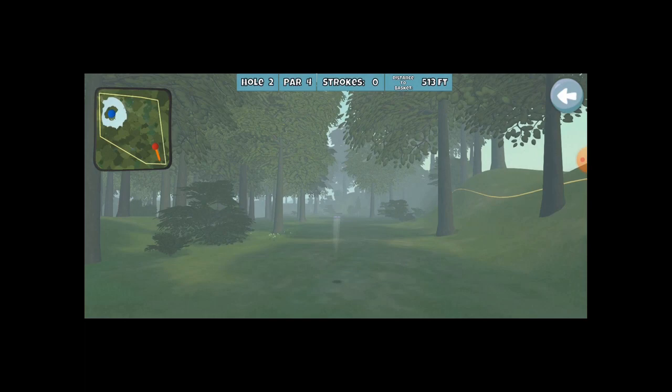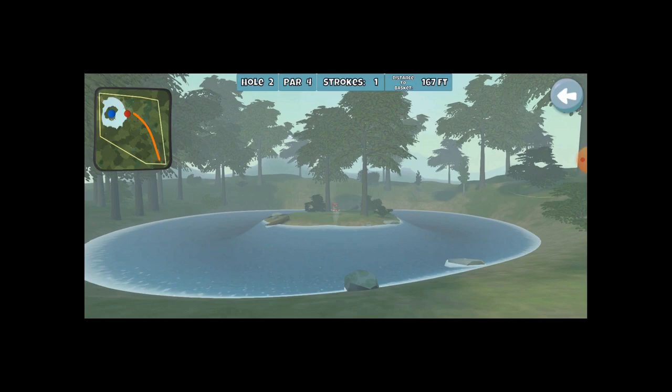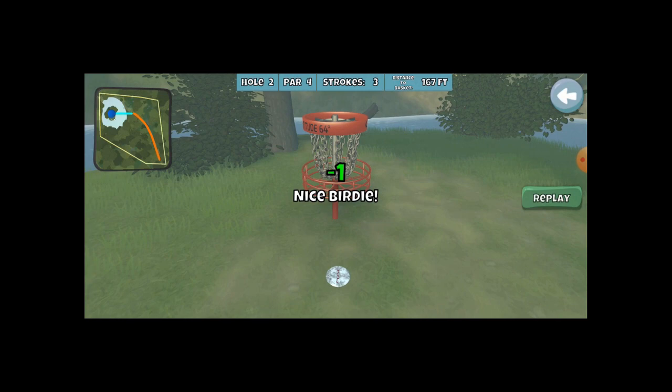There aren't a whole lot of eagle opportunities. Hole two is one where you can get an eagle, but I generally just try and run it for the birdie. I'm using my Recoil to get pretty close, and this 167-foot distance is tempting to run. I'm going straight out at it, kind of giving it a half go. Caught the guard, but I'll take the birdie. I also like to line up on that tree to give it a backstop.